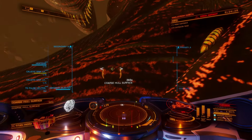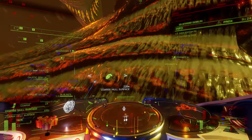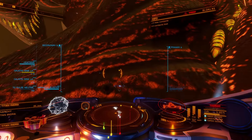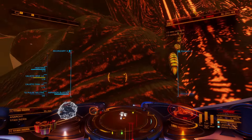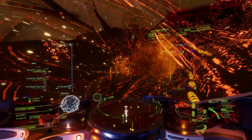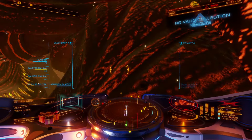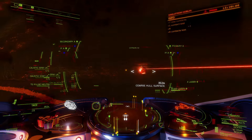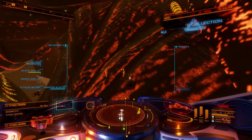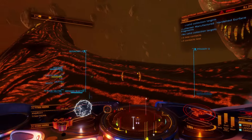What we're looking for for our anti-Thargoid pulse field materials is a coarse hull surface. It's a green dot — quite small — but it should stand out against the red unless you're colorblind. Hit it with the abrasion blaster and then send out your limpets. Have at least four limpets on any build you use, ideally more. You can also use a thermal vent laser to blast the fragments off, but it is much less efficient. Keep using your thermal vent laser to stay cool while the limpets are collecting.